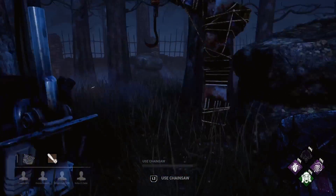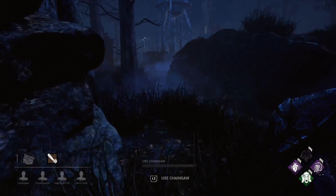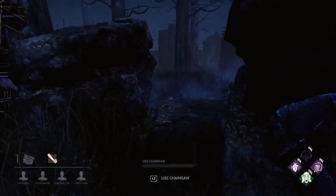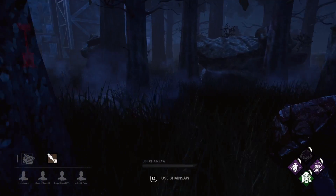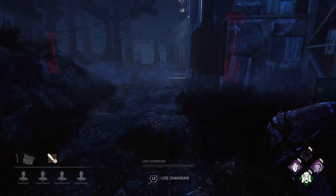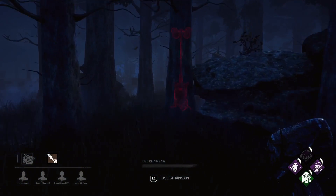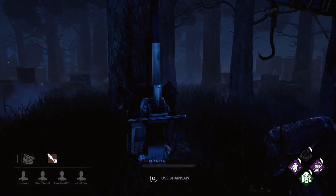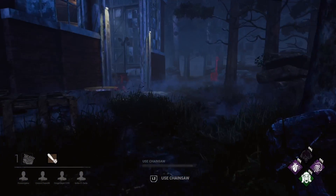There are a good few maps where it really doesn't work as well, but I was still able to maybe pip or save the game. But if you get three gens this close, and if you're the Hillbilly, you can cover so much ground with the chainsaw - he's so vital to doing this strategy. There's no reason why you can't double pip every game when the gens are this close.